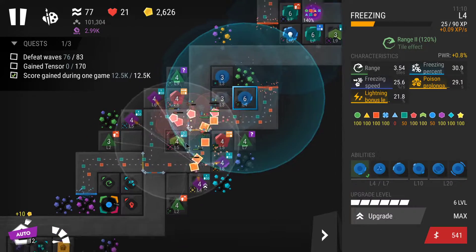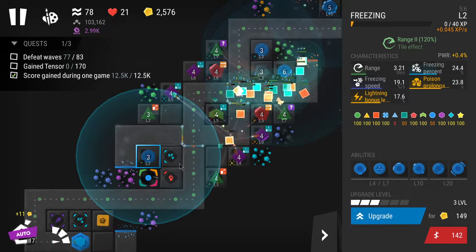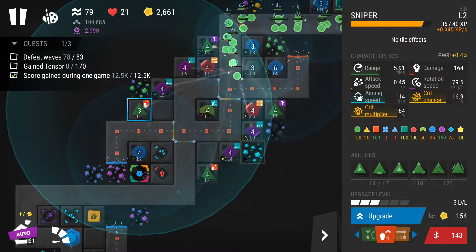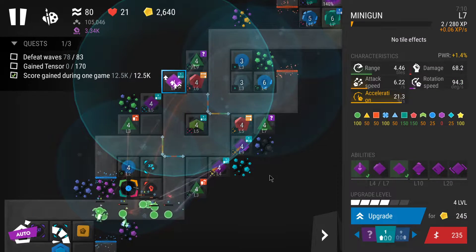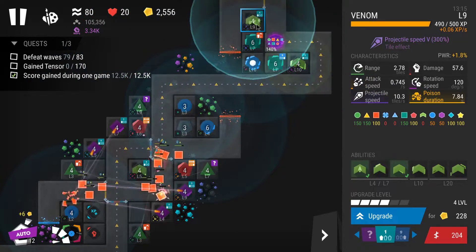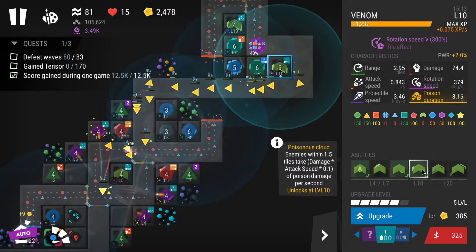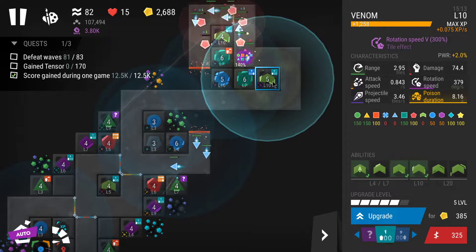More slow here — I could potentially get another freezing there in case enemies push forward so I can keep them slowed down. Level four on this sniper. Definitely upgrading these venoms at the start — this one is level ten so I have the level ten ability for some extra damage. I'm going to upgrade to level six as fast as possible.